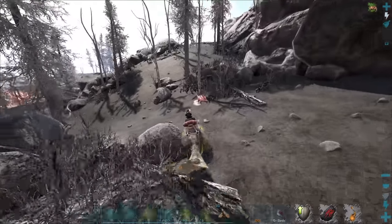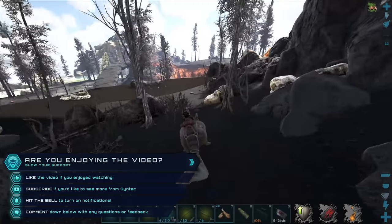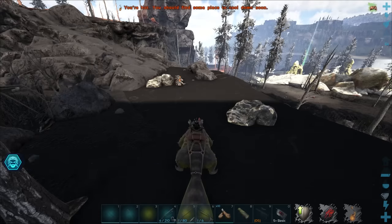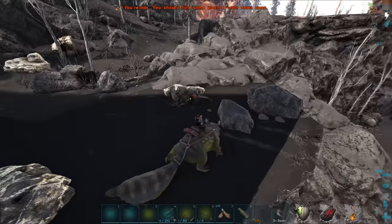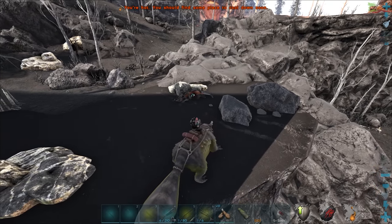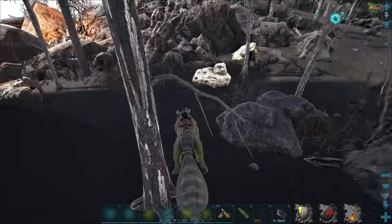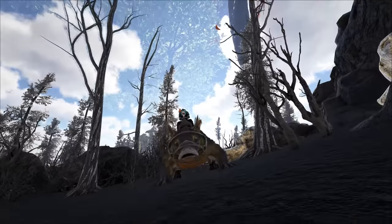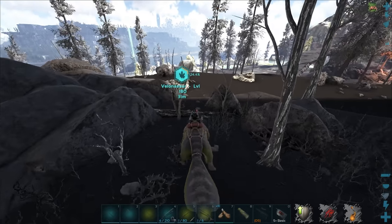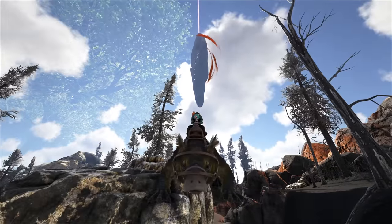Do me a favor — hit the like button if you find yourself enjoying this one. We're actually going to be doing some mutations on these things today. I'm looking for mainly some stamina and melee, but we might also go for some health as well. I'm looking to do this so we can farm Steinbjorn a bunch, because these are probably one of the better creatures to use to kill Steinbjorn. Volanosaurs need a purpose and I think this might be it.